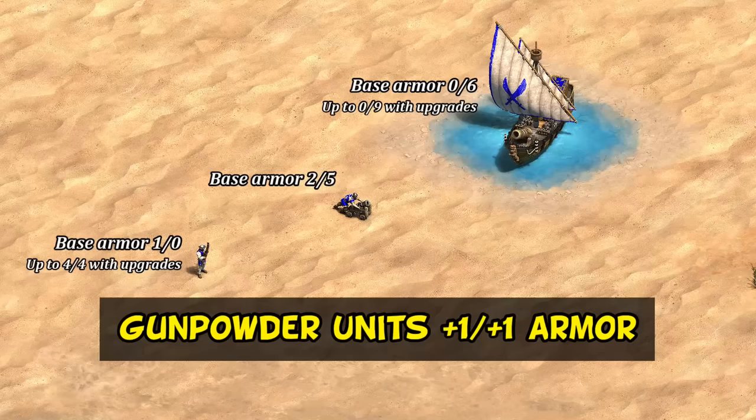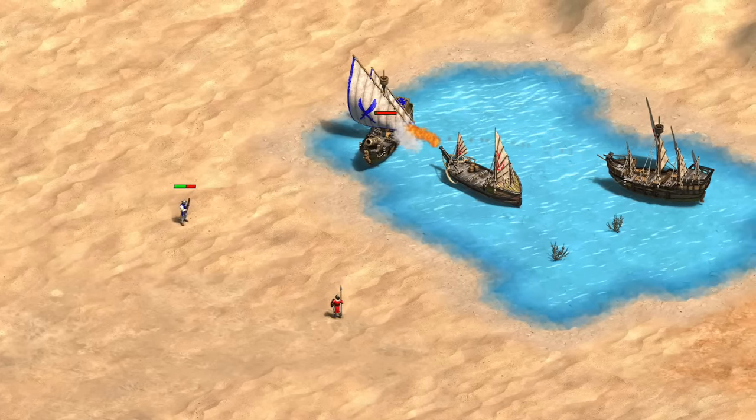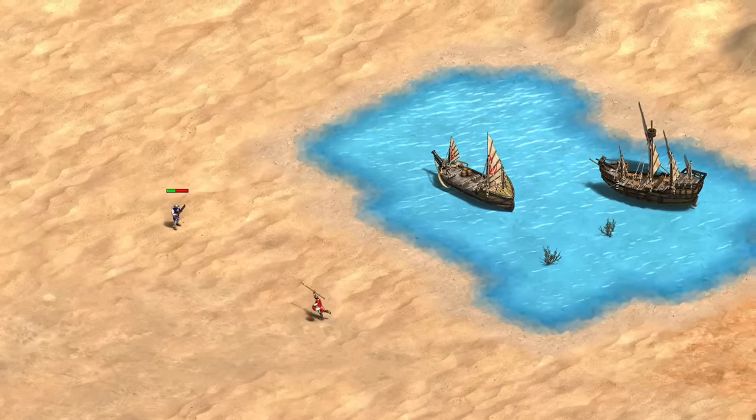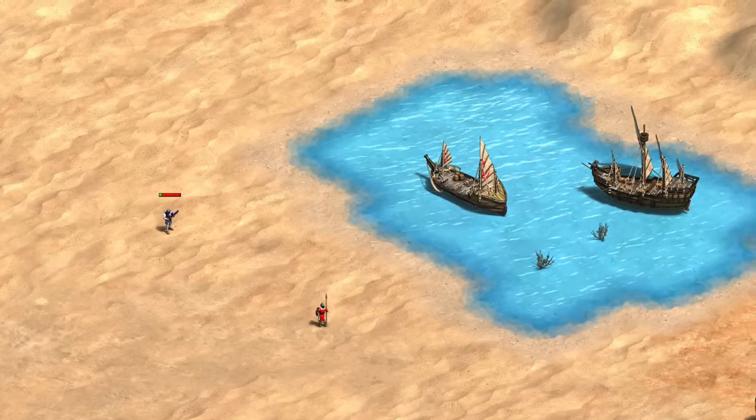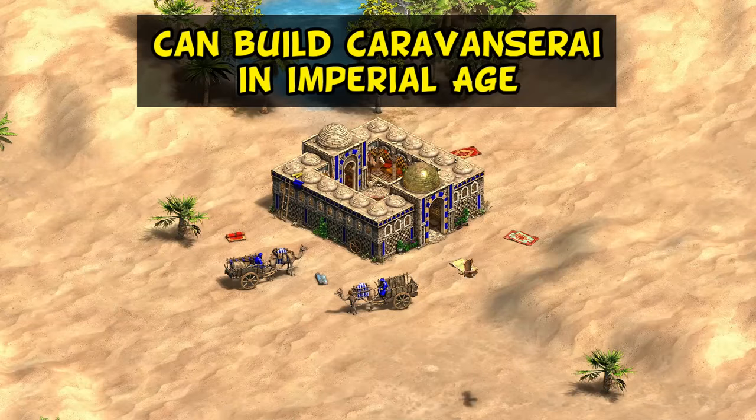Their third bonus is that gunpowder units have an extra melee and pierce armor. This is another recent change, moving this from previously affecting camels to now gunpowder units. Honestly I wouldn't say it impacts any of them in a major way — none of these are really intended to take a lot of direct hits, and their scariest counters often deal bonus damage that ignores armor anyway. I see this mostly as a small boost for hand cannoneers when attacked by low-damage enemies like hussars or crossbows, where that one extra armor can make a difference.